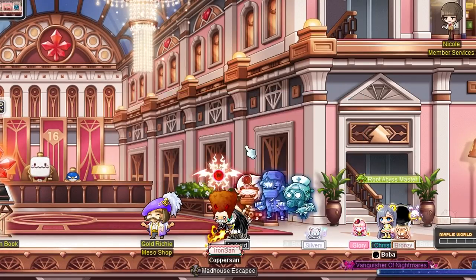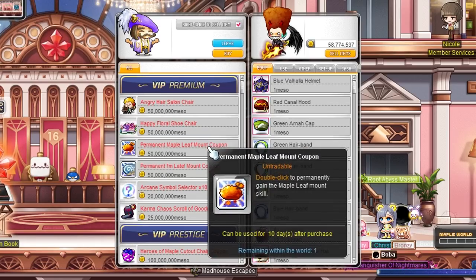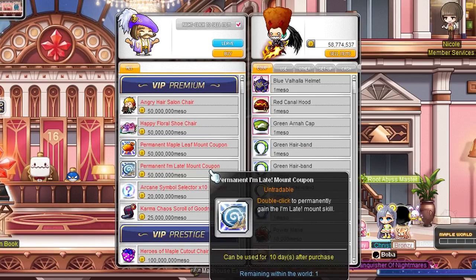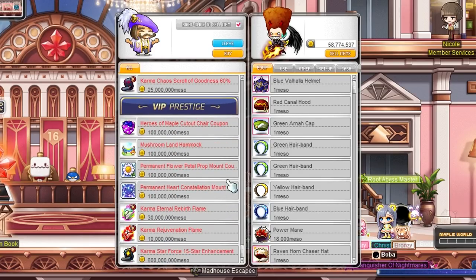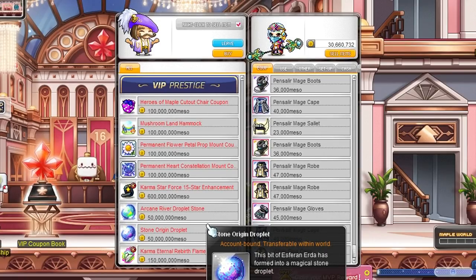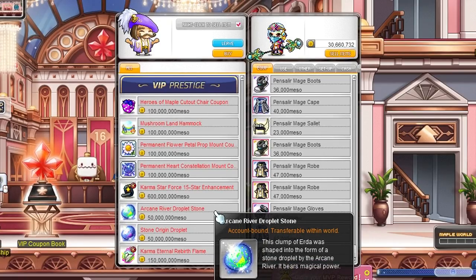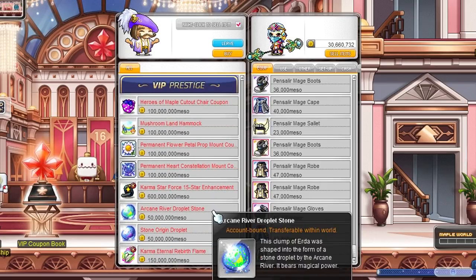Gold Richie has his own meso store which mostly contains cosmetic and a few usable items. Personally I'm skipping it on regular servers as the items are a bit too expensive. However in Reboot, this store contains droplets which are extremely important for your progression later on, so make sure to buy those if you need any droplets.